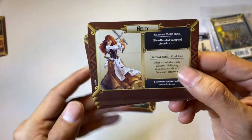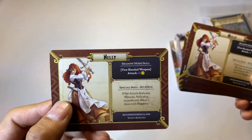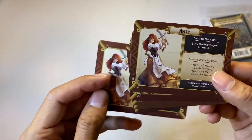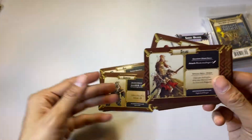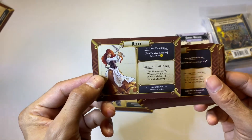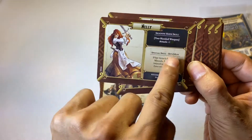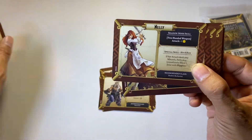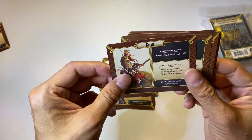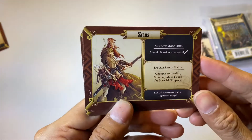Nelly — wait, I need to mention that there's a correction card for Nelly in the Massive Darkness Lightbringer pack, so this one is no good. I'm going to toss it out and replace it with the one that comes with Massive Darkness. See how this one is missing the yellow dice — it's just blank. That's the correction. And Silence, also from the base game.